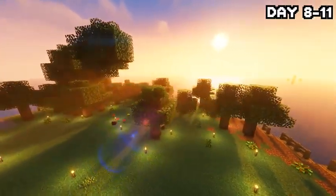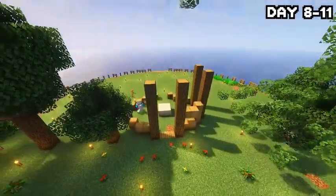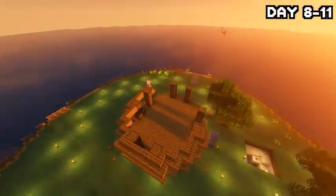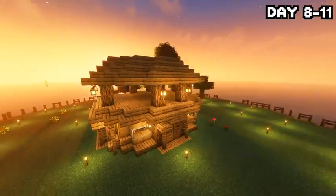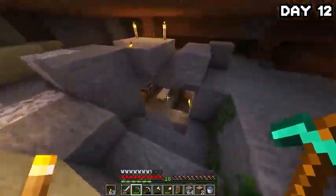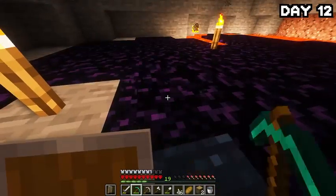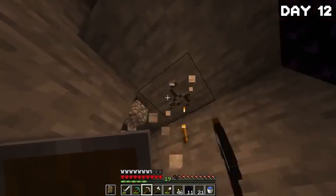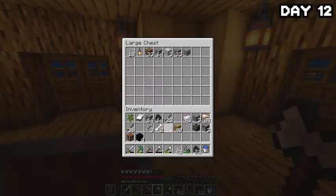On the morning of day 8, things were really starting to come together — more land to build on, a literal forest of trees, and enough iron for the time being. I started gathering materials for my house and planning its location. I wanted a circular design in the center as a central hub, with each side leading out to a pathway. After three days or so of working on it, by the morning of day 12 the house was finally done, and I think it came out looking pretty nice.